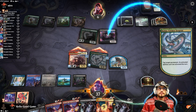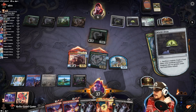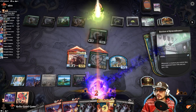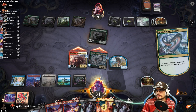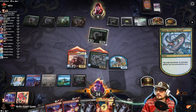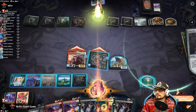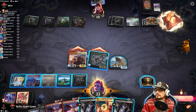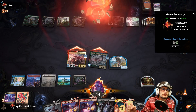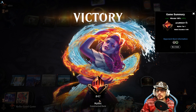They deal a little damage here, we gain some life. The thing is, with Velomachus and Coma both having lifelink, there is no limit to it. We're at 48 and we climb to 47.